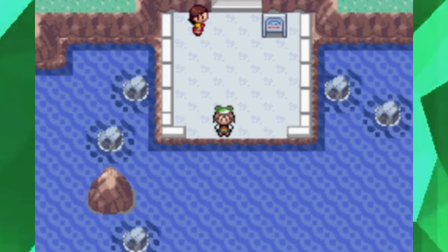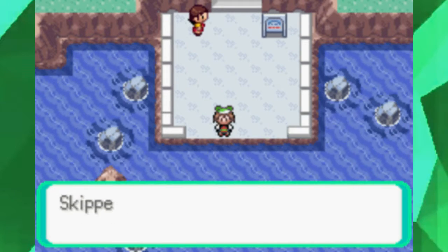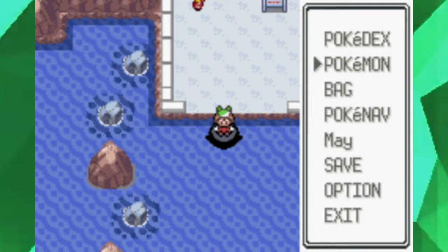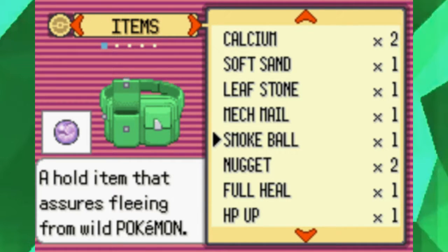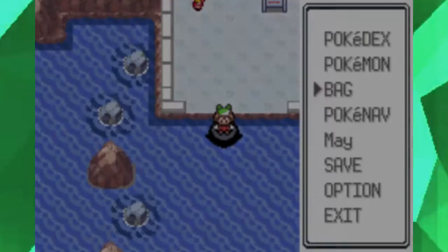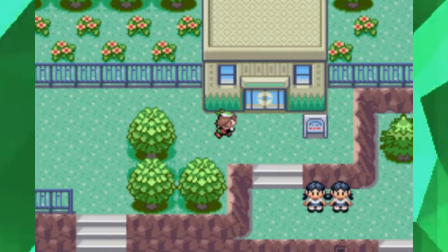Today we are off to Mount Pyre because we heard some Team Magma goons are running about as well as Team Aqua goons. We might as well do that. Also, another thing — as you can kind of see in my inventory, I have a sun stone now.